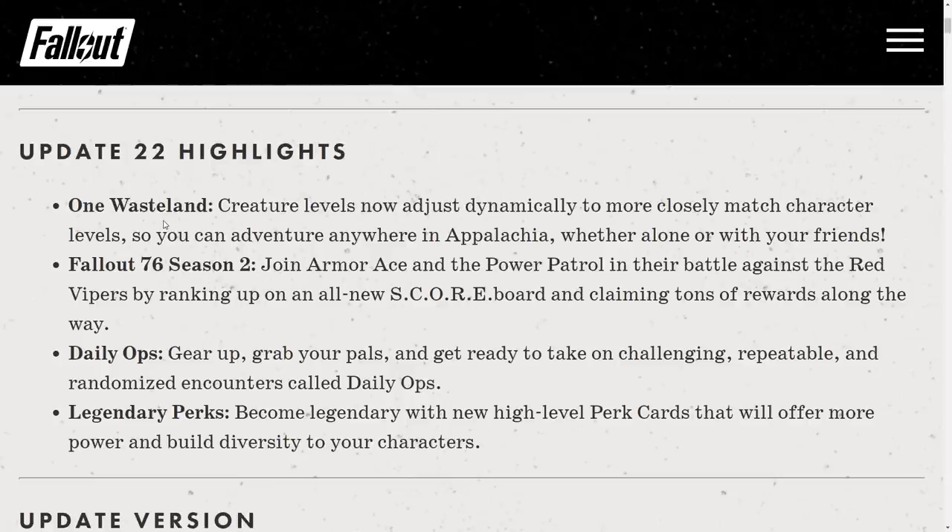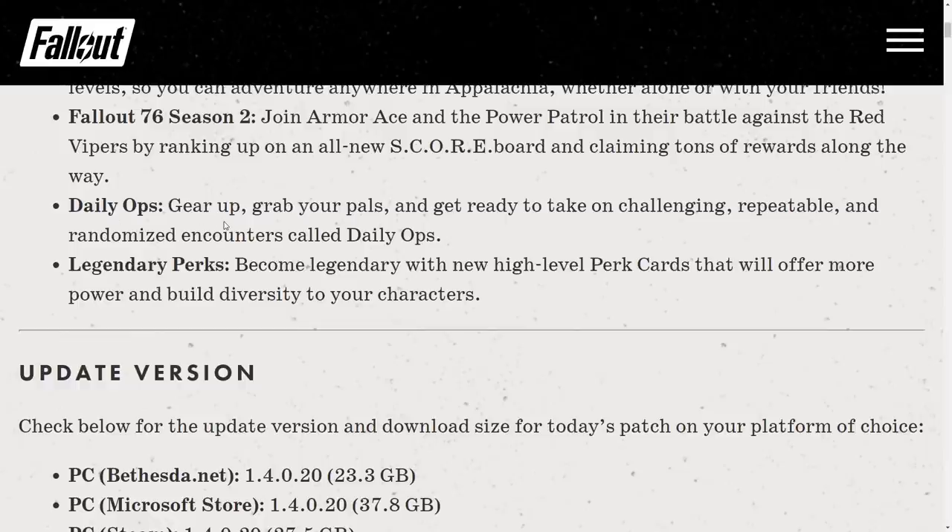Update 22 highlights. We are releasing update 22 today, which includes new features like One Wasteland, Daily Ops, Legendary Perks, and the start of our second Fallout 76 season. Creature levels now adjust dynamically to more closely match character levels so you can adventure anywhere in Appalachia, whether alone or with your friends. Legendary perks are new high-level perk cards that will offer more power and build diversity to your characters.